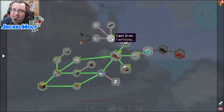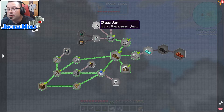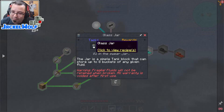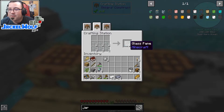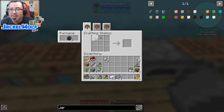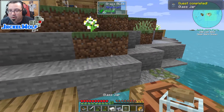Our next step - the reason we want to make cast iron - is so we can make ourselves a tempered glass jar. Before we make the tempered glass jar though there are a couple of other things we want to do. First off let's make the regular jar. It's important that you don't mix these two up because the regular jar is definitely not as versatile as the tempered glass jar, but it is a basic storage tank. The one thing you've got to remember is it is fragile - fluids will not be retained when broken, and all warranty is voided after the first use. To make a regular jar we are first going to need some glass panes - that is six glass. We're also going to need glass panes for the tempered jar so I'm going to make two sets. If we take seven of them in a crafting table with an oak button we can get ourselves a glass jar.